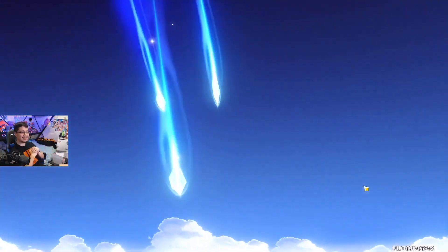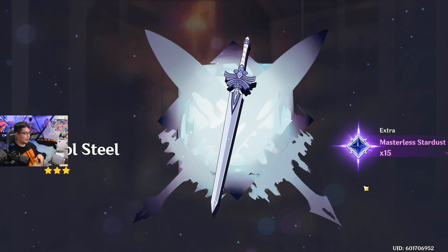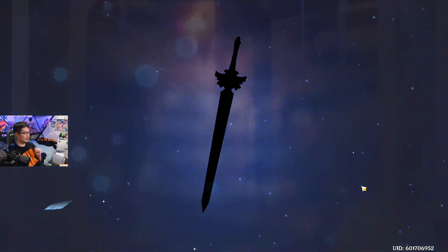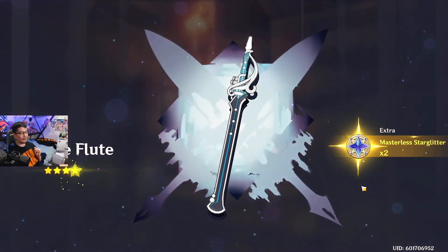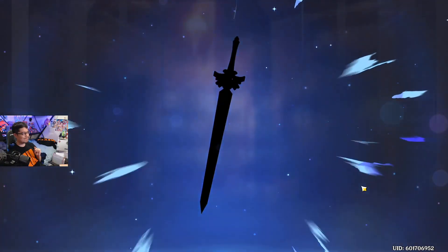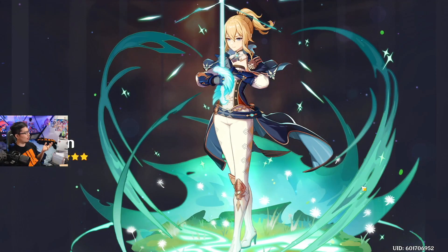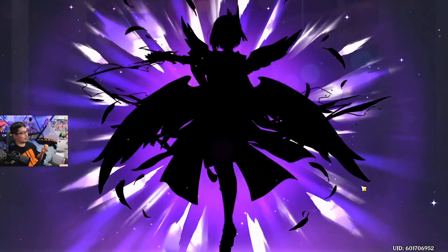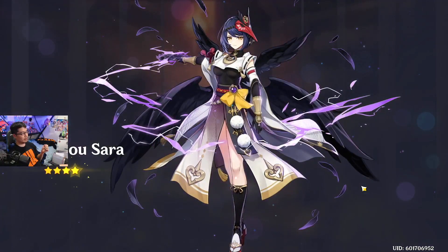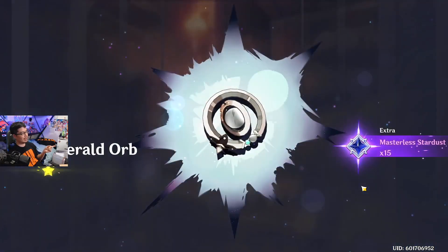This is the 88th one, right? The 88th summon. Here we go, it's got to be Raiden Shogun. The flute — dang it. I got Kujo Sara. Was that — was that the guaranteed for the last one?